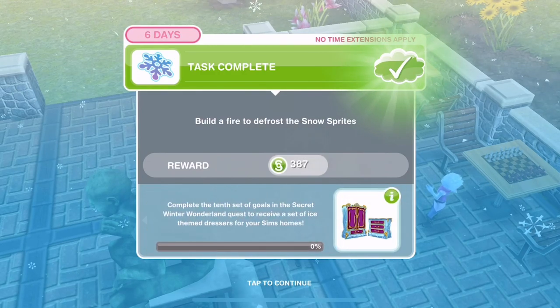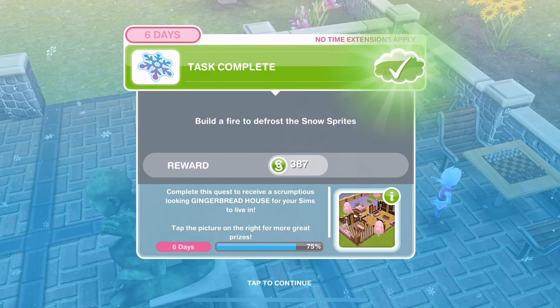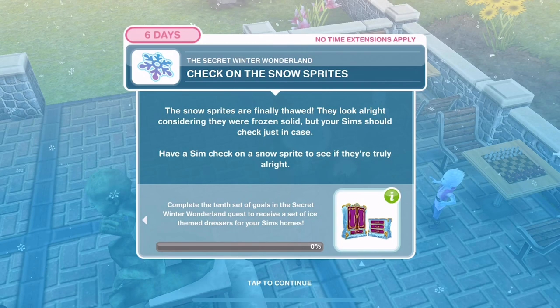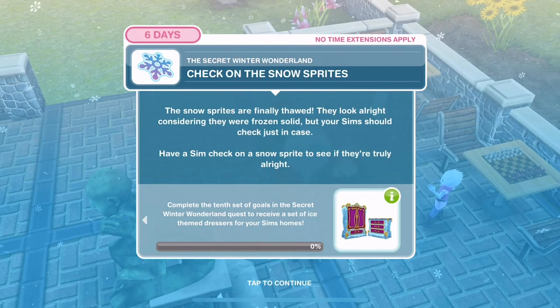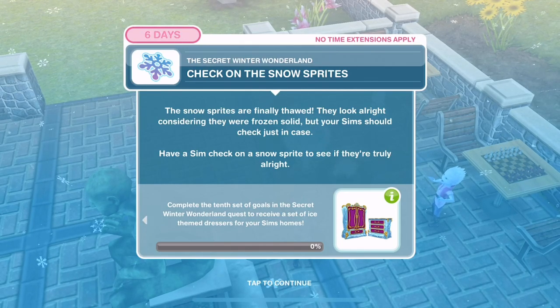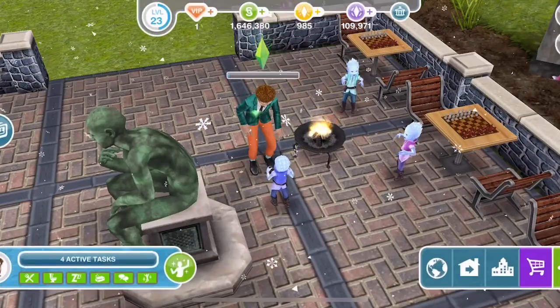Now we are playing for ice-themed dresses - we are 75% through! Check on the snow sprites. The snow sprites are finally thawed. They look alright considering they were frozen solid. Have a Sim check on a snow sprite to see if they're truly alright - are you okay? Two minutes.